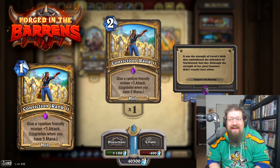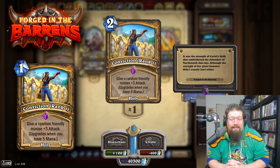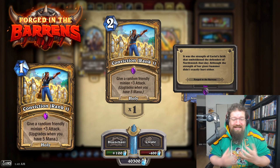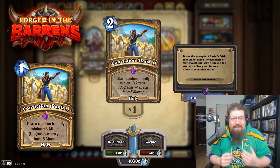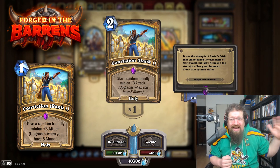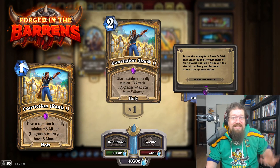Conviction used to be 1 mana, and as a card I probably wouldn't revert it, though I would not be surprised to see it get reverted. But when you have cards like Crab Rider which got reverted last year, I just think this card for 1 mana in a deck like Odd Paladin — those types of decks — it's just too damn good. It makes games way too fast, and considering some of my other recommendations, I just don't think this should go back to 1, but again, I would not be surprised to see it happen.